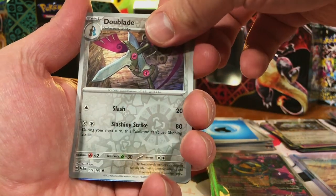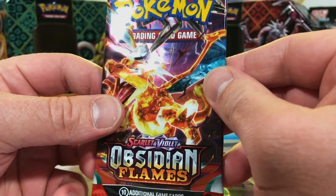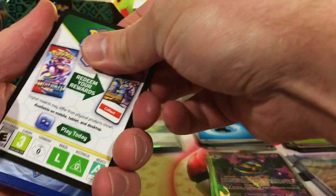Charcadet, The Blade — nope — Wo-Chien. We're getting into Obsidian Flames now. Let's hope we pull the Charizard.